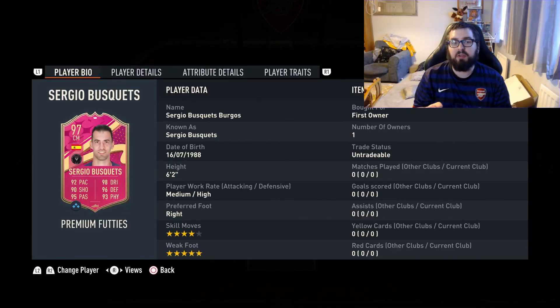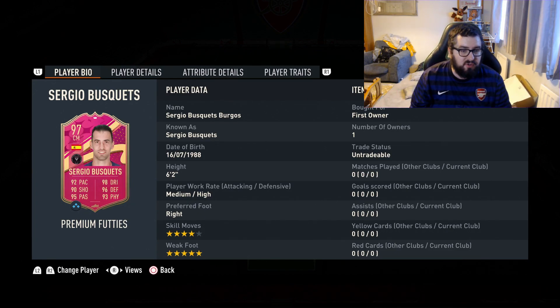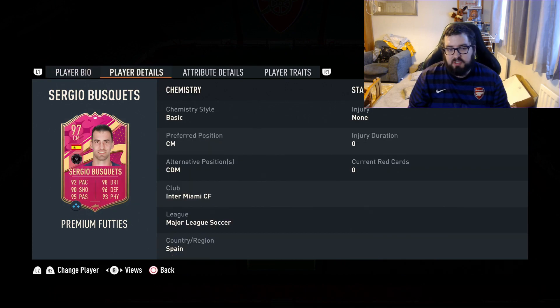Welcome back to my channel where I'll be reviewing this new premium footy Sergio Busquets card who looks quite nice. I have used his end of an era card and quite liked it when it was first out, but let's have a closer look at this card anyway. Four star, five star, medium high work rate, six foot two. I like a tall CDM — just the default CM/CDM for him.